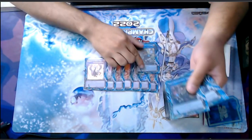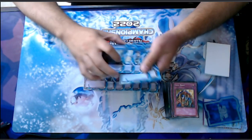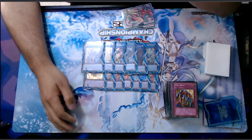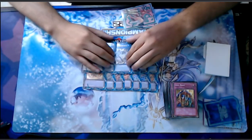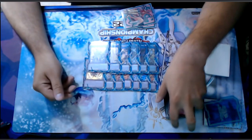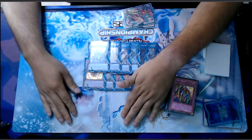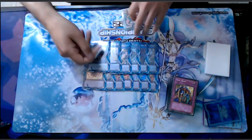For Links, I played one Lyna, one Dark, one Linkross, Selene, Criston, and Accesscode Talker combo — which came in clutch the whole tournament. It was just such a good engine. I stole a lot of games with this. I just normal summoned the Veiler and started doing some crazy stuff. In the same end phase as Eldlich, you just special summon the Ash and start doing the Criston stuff. It was just so broken — it gave me the duel in top 64.